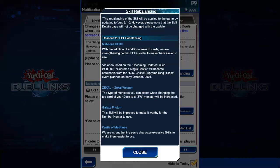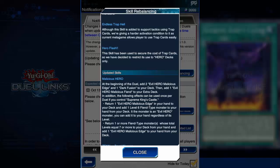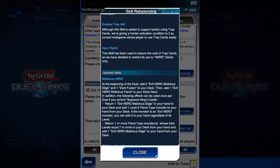Now it's time to look at skill changes. Malicious Hero, Zexil Weapon, Galaxy Photon, and Castle of Machines will be buffed, and the rest will be nerfed. Malicious Hero will add the same cards as before, but now if you have a castle on the field, you can return your Malicious Bane in order to add a level 6 Fiend-type monster. And if you're going to add an Evil Hero, you can add a monster regardless of its level. You can also return one or more Fiend-type monsters from your hand whose total levels are 7 or more, back into your deck, and then add your Malicious Bane.